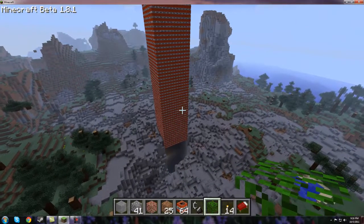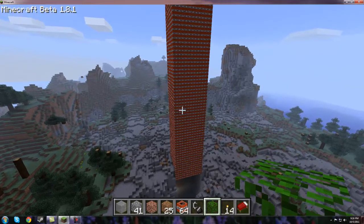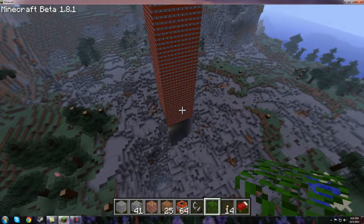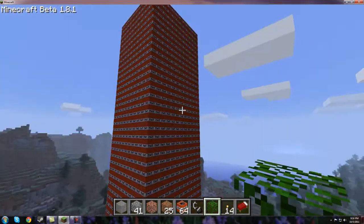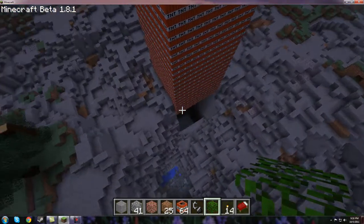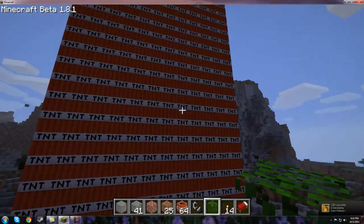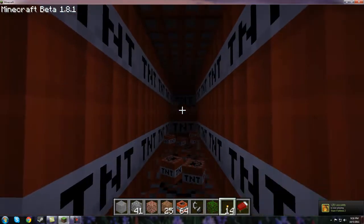Hello everybody, this is Jack10987, and I'd just like to show something that I've been working on for quite a while now. It's a nice old 12 by 11 TNT pillar, going from the bottom of the world to the top. And it's very solid, not hollow or anything — see, nice and solid.